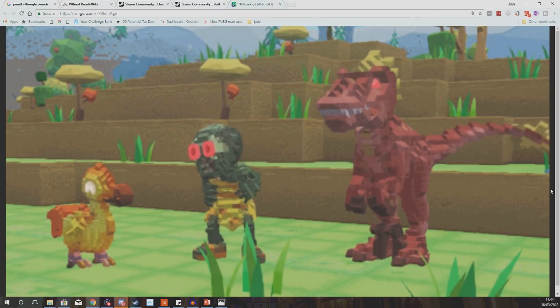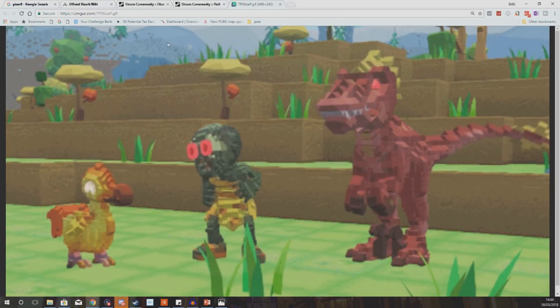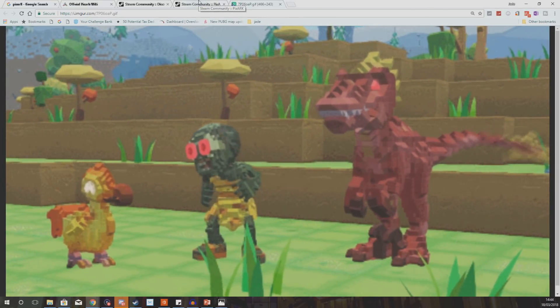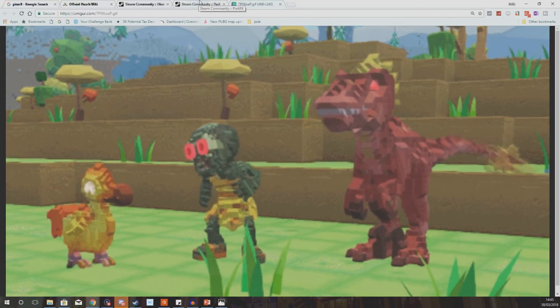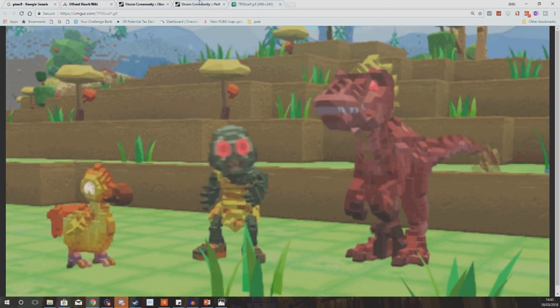So what prompted this video? Well they've announced something called the Explorer's Guide, which is going to basically be little short posts by the Pixar team on Steam, and hopefully on the forums once they get up and running, and it just gives us a little bit of information about some of the creatures, some of the worlds, basically just everything Pixar.